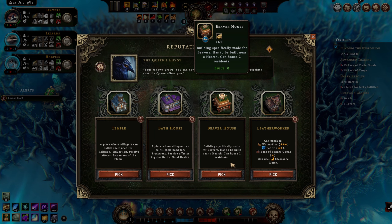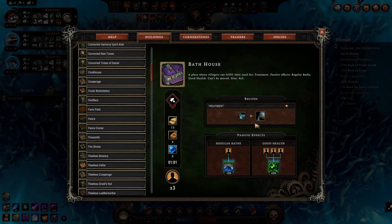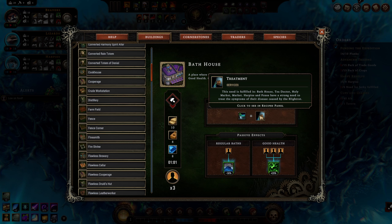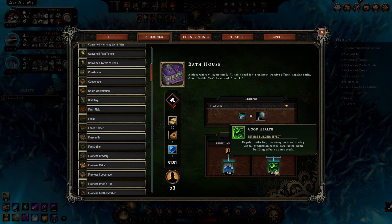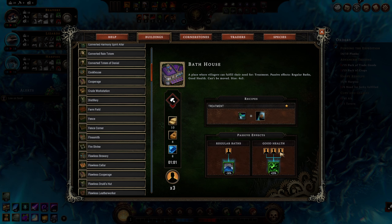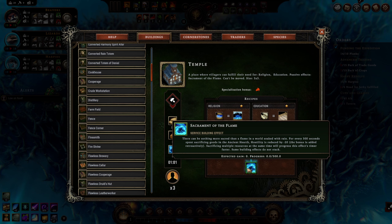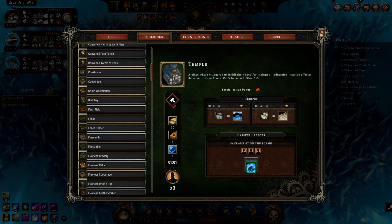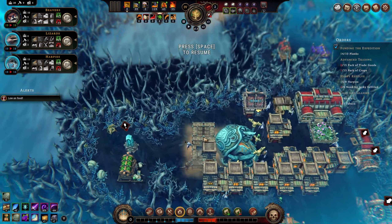Maybe this is the way to win the game. A bath house: villagers fulfill their need for treatment. Regular baths: global production rate is 25% faster - that's really good. A temple has religion and education - sacrament of the flame, every 300 seconds spent sacrificing reduces hostility by minus 20. We're not really doing that. A beaver house makes our beavers happy reliably. We'll build the beaver house and focus on food right now.